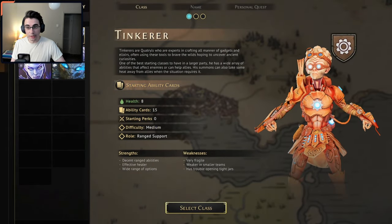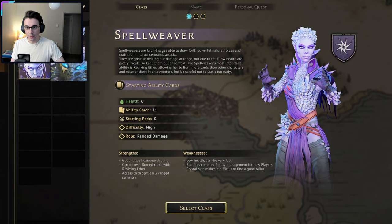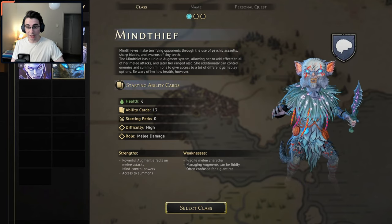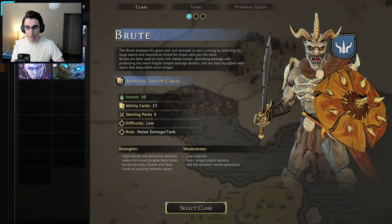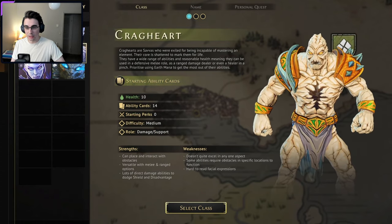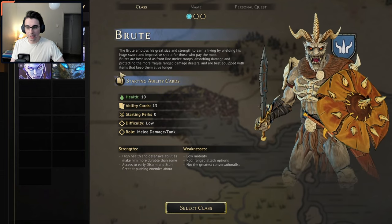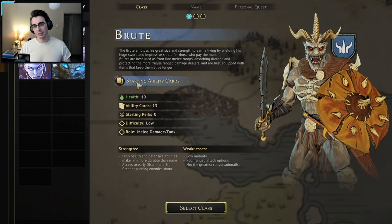So we got the Brute, the Tinkerer, the Scoundrel, the Cragheart, the Spellweaver, and the Mind Thief. Personally, when I played through the tutorial, Mind Thief and Spellweaver were the most confusing — it looks like they also have difficulty rankings of high, so I'm going to stay away from those for now. I like how it shows the role: Brute is melee, damage, and tank; Tinkerer is range support; Scoundrel is melee. I'm kind of thinking I might do the Brute and the Tinkerer — a melee damage tank paired with a range support sounds like a fun combo. So let's go with the Brute first.